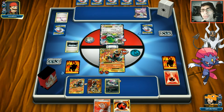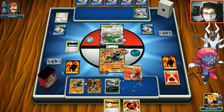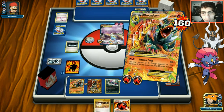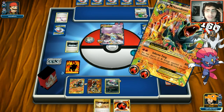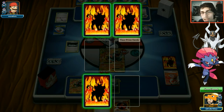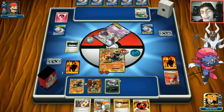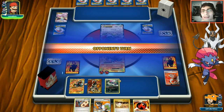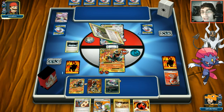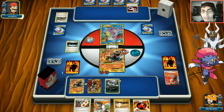We use Inferno Fang and take the knockout. We have Switch but didn't have it when the Escape Rope happened earlier. We hold off on Burning Energy just in case of Enhanced Hammer. We need one more prize and think we have the win. Then Ninja Boy appears - we thought it was going to become a Tauros for Horn Attack but it doesn't.